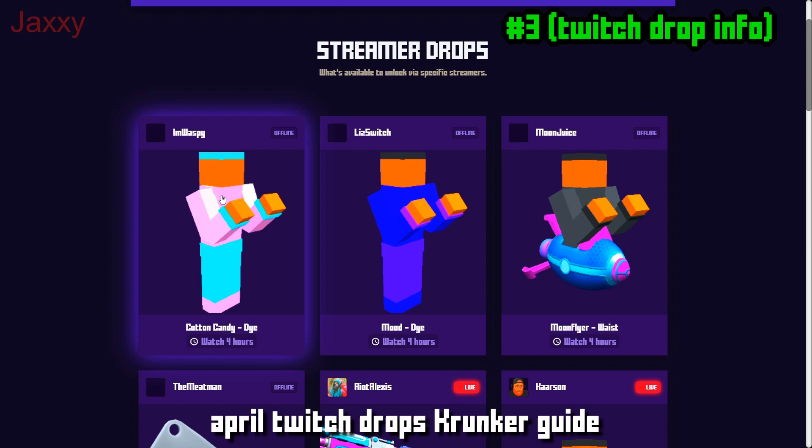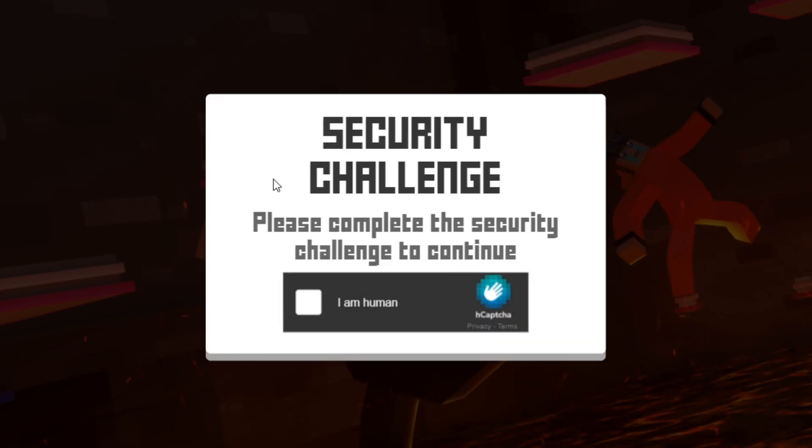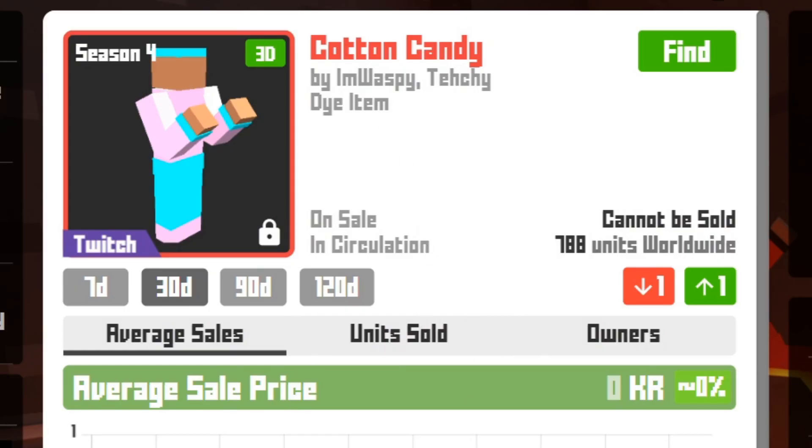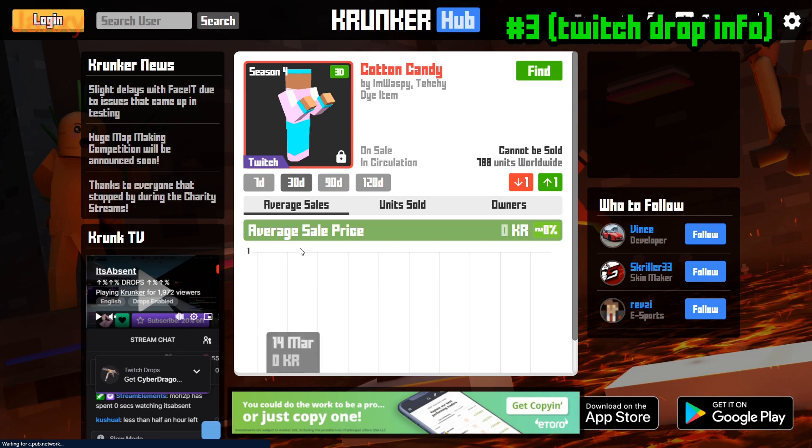Do a secondary click — a right-click — and it will take you to the Krunker market. Once you've done that, you'll see the drops listed. In the bottom left you can see that drops are enabled.